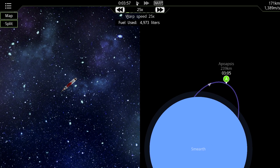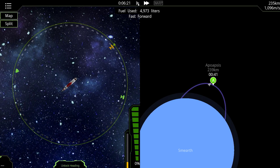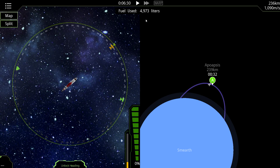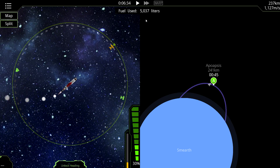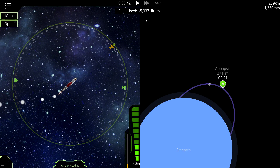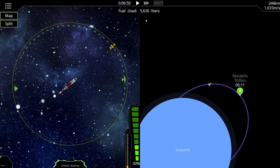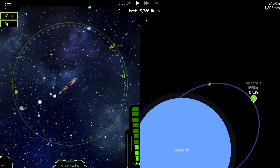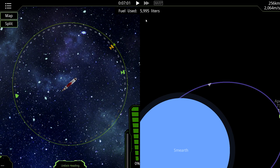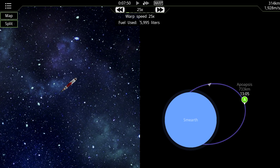Let's warp forward. We'll shift forward a bit — four, three, two, one — and now do a 30% burn. See if that helps get where I want to be. We're still running low on fuel though. Almost there — we've got five liters left and we have not left the sphere of influence yet.